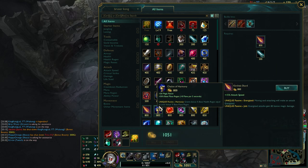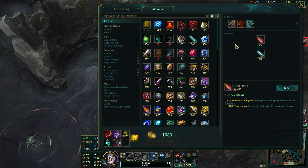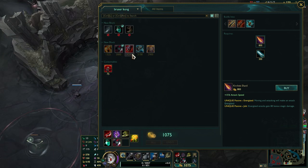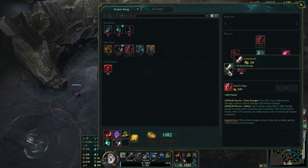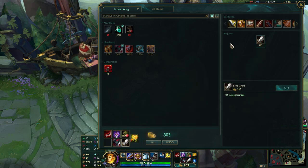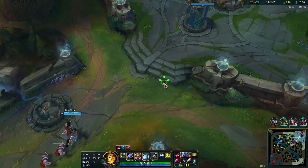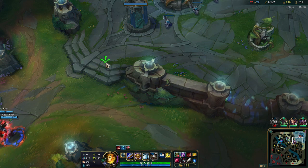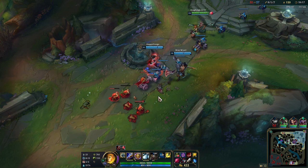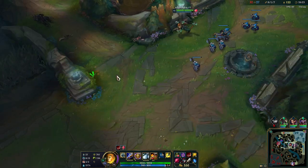Shall we go for some critical strike for extra super bonus damage? What's your opinion? Let's go for some bruiser-ish builds this game, and next game I promise we will be going for the full lethality build. I'll put my boots in the first slot because I have Predator and I can activate it with the boots button.